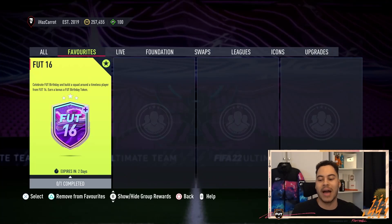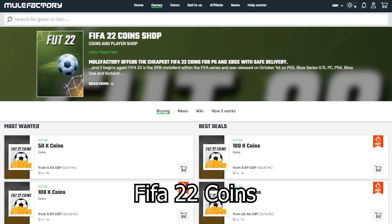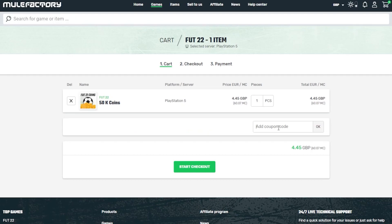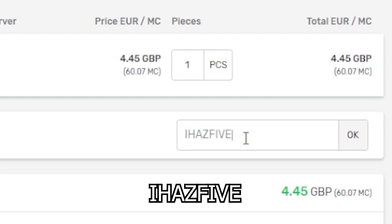Welcome back to the channel — we're back with another daily SBC, this is the FUT 16 challenge. Quickly guys, if you need any FIFA 22 coins make sure to check out mulefactory.com, the link in the description. They're cheap and reliable, and make sure to use the discount code 'ihas5' at checkout for a discount.